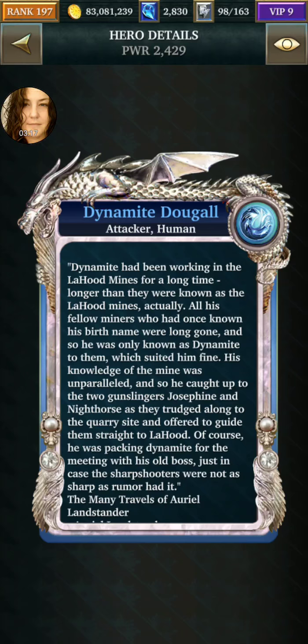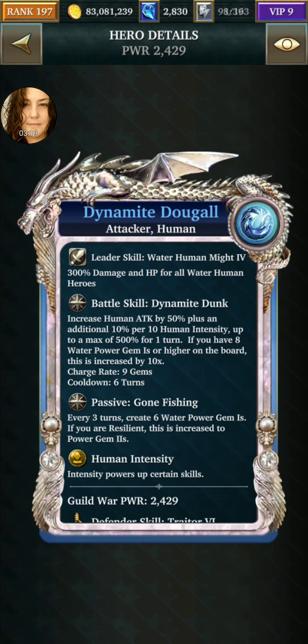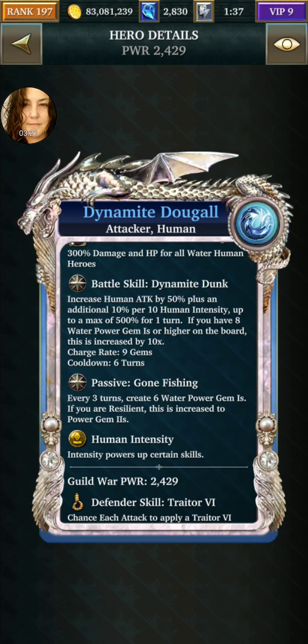I'm just looking up the intensity you're going to get here. He doesn't generate it, but he uses it. So he increases humans' attack — so himself and your other two humans — by half of their attack value, plus 10% per 10. And that's five every turn from your relic.